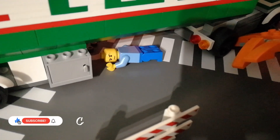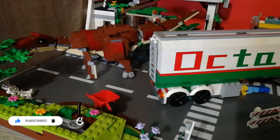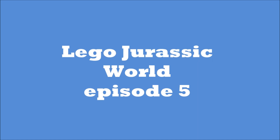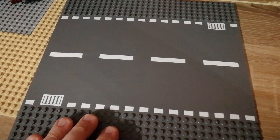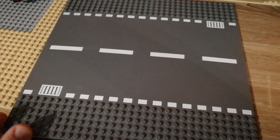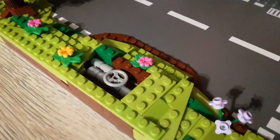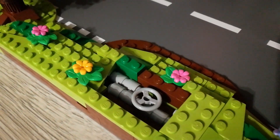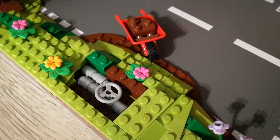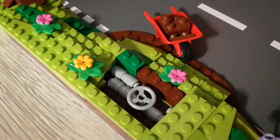Welcome back everyone to my Jurassic World. As you can see, progress has been made since last time. Let's get it started — big things have small beginnings, so we will start with this basic road plate. I've built some basic grass and a nice looking tree, and I've added some details like these pipes over here. There's work to be done.